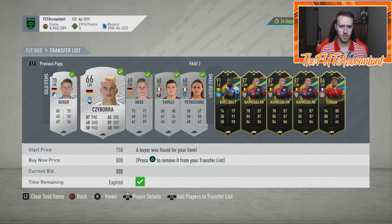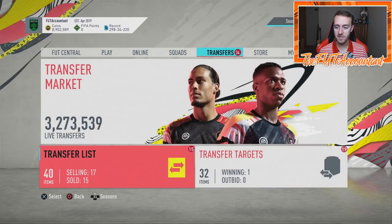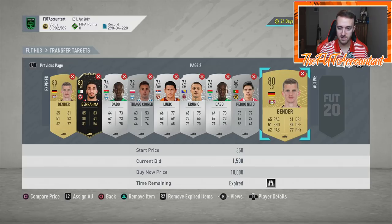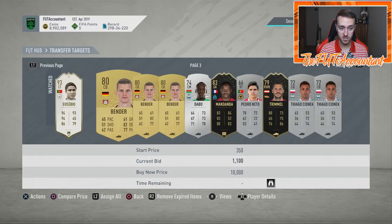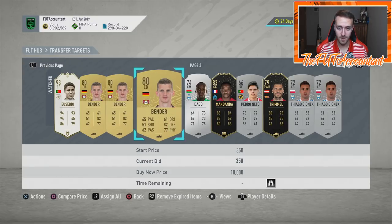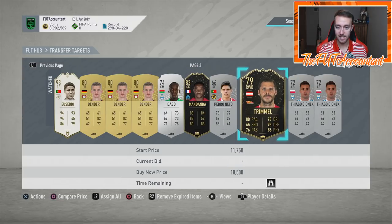I just got another sale — Dimitri sold for 850, and I got that for 400. You can see how this can be very profitable over time because you're constantly turning cards over on these open bids. The Sven Bender went for 1,500 on bid. I'm watching Eusebia, Mandana at around 15-16k, and Trimmel — that's kind of how you go for it in this higher range.